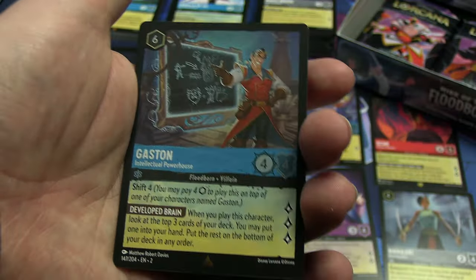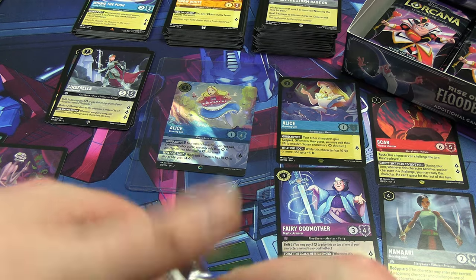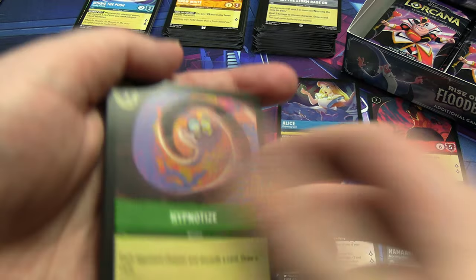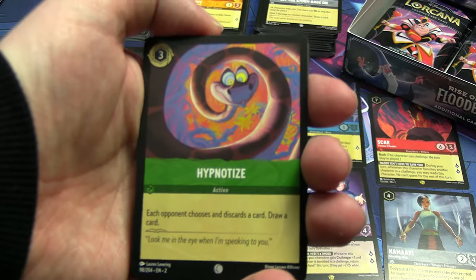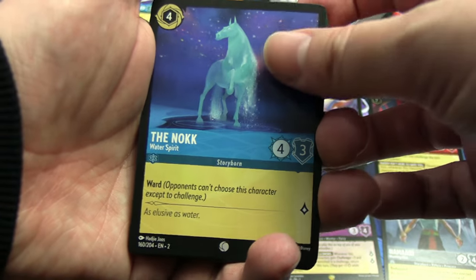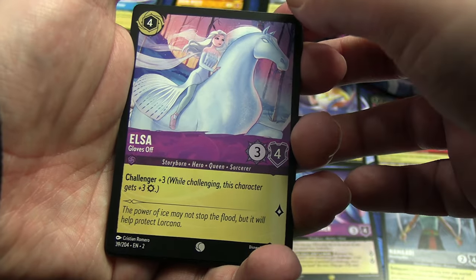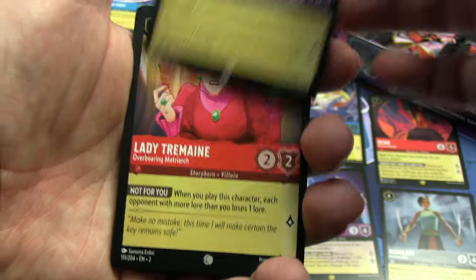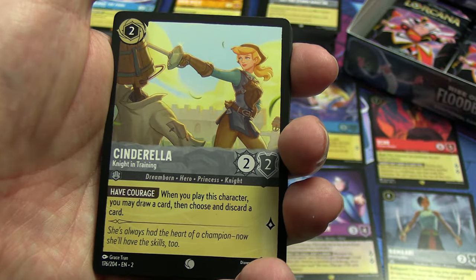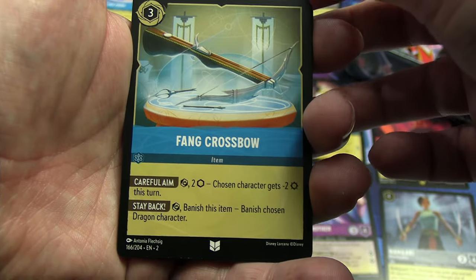We're down to the final nine packs with one guaranteed legendary to go. Our first The Knock from this box, our second version of this Snow White, our first version of this Elsa — I had three from the first box so won't put that in the need pile. Lady Tremaine, our second version of this Cinderella, Fine Crossbow — first in this box I think — as an uncommon. Card Soldiers — they don't seem that uncommon. Mouse Armor.